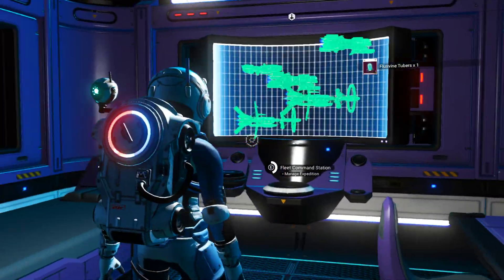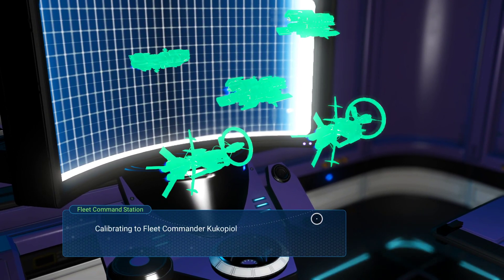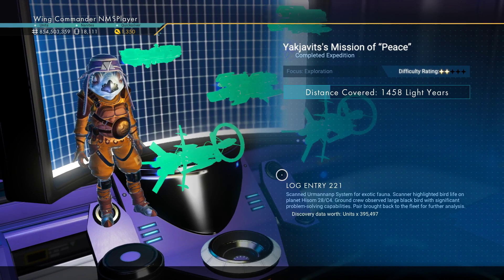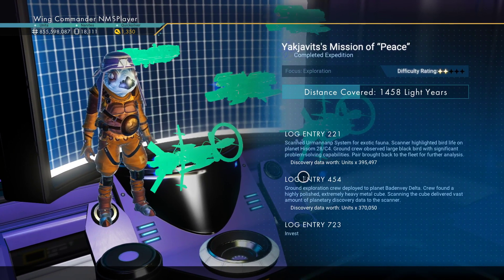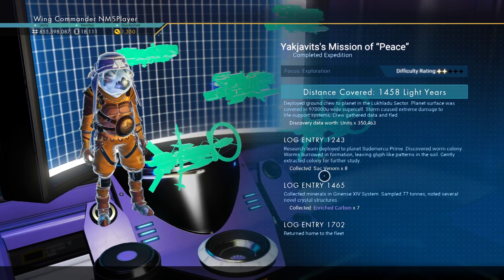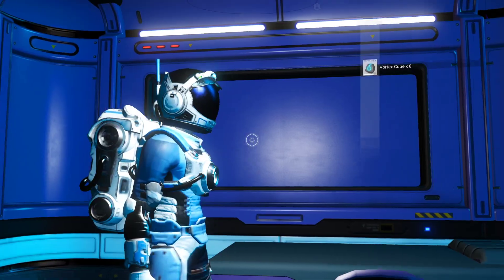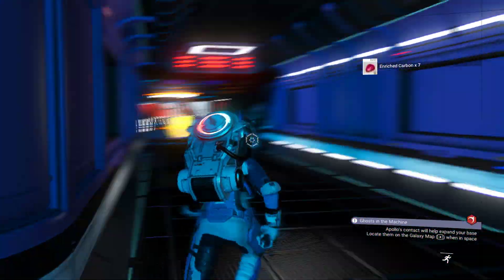Another ship on the same expedition: 17 expeditions, already a 30 - pretty good. This one has 22 expeditions, only a 29. Let's see how they did. There they are plus one extra. Activated Cadmium, Nitrogen Salt, Iridesite, and Flux Vine Tubers. We'll call in this mission which also had a couple of industrial ships on it - same length. Seven enriched carbon - awesome, more stuff for making stasis devices, and lots of junk to sell.